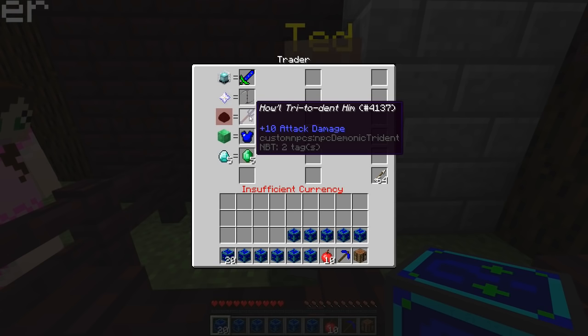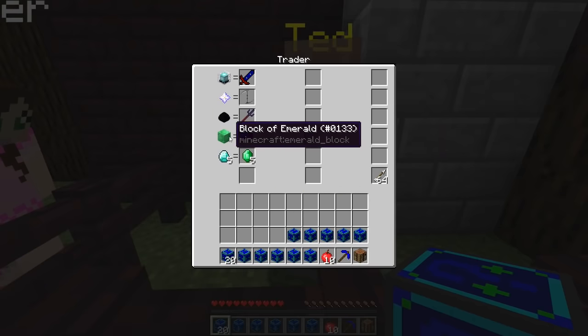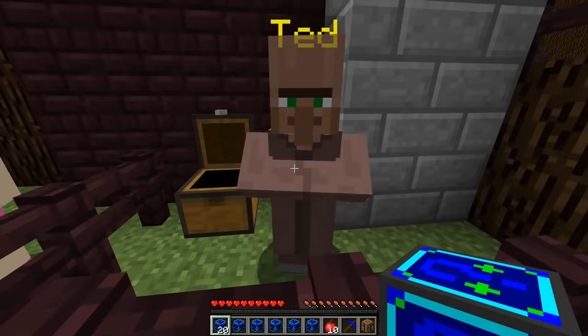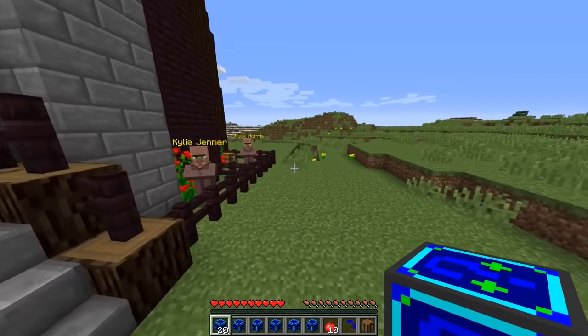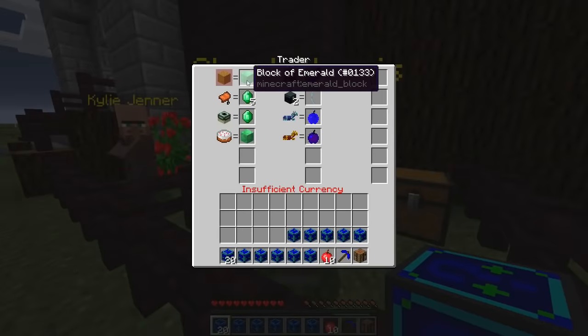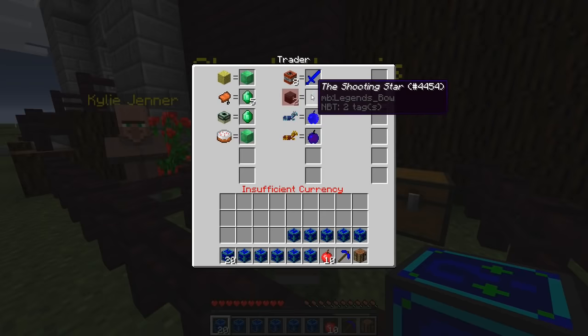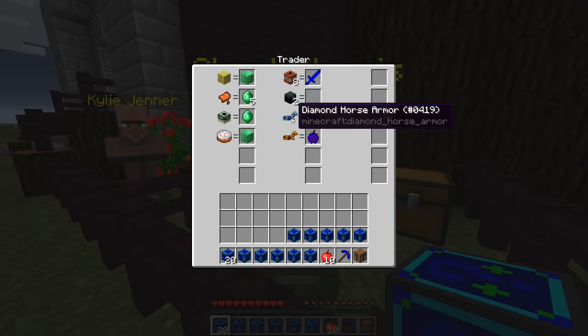10 attack damage on that beauty. For a black emerald we get the Howler's Chest Plate, and we can trade a diamond for emeralds. There are some free arrows in here too — very nice. Chuck Norris over here has normal emerald trades: for AT&T we can get 'Howl Die.' He actually came up with this one, which motivated me to come up with the trident trade.